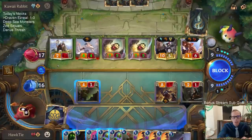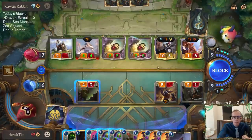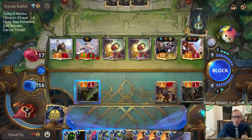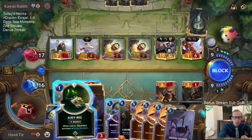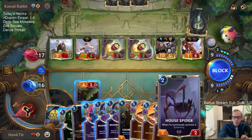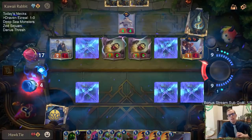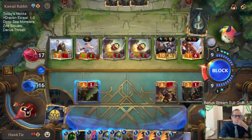This puts me down to four - I can Jury Rig, block the two-one so I go down to six. Vi does five damage, that's five-seven-nine then one overwhelm here, ten. The only reason I don't want to do that is I don't want to have Ezreal in play when I'm casting this stuff. Are they going to have a pump spell that does four damage?